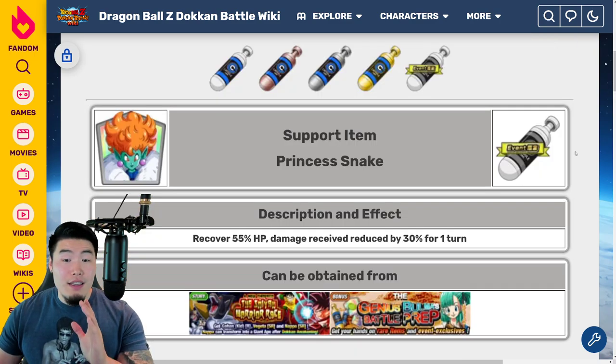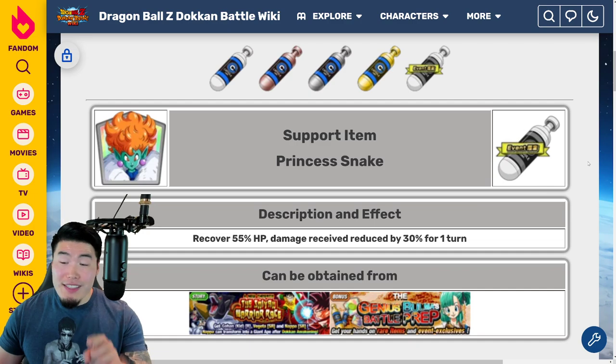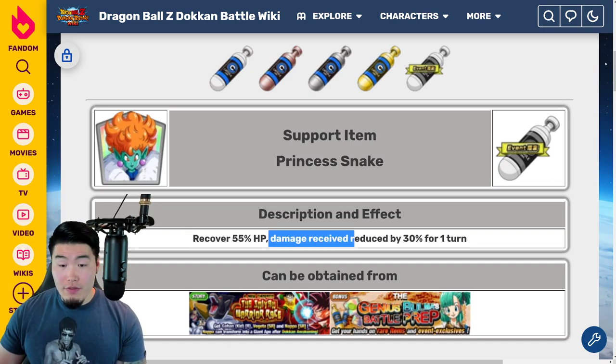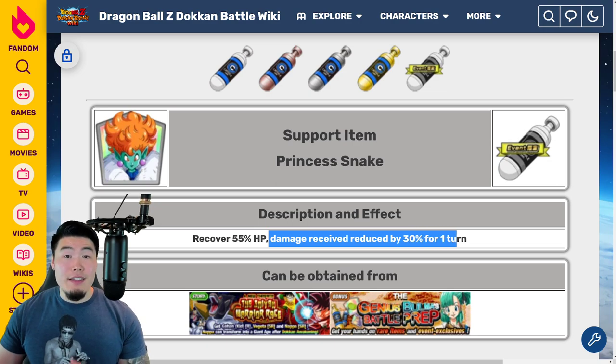The first item is the Princess Snake. This item is awesome because not only does it heal you, but it also prevents you from taking a ton of damage on the turn that you use it. The effect is: recovers 55% HP, and damage received reduced by 30% for one turn.